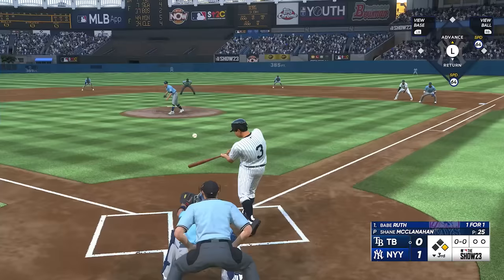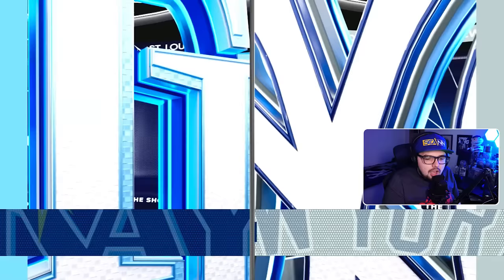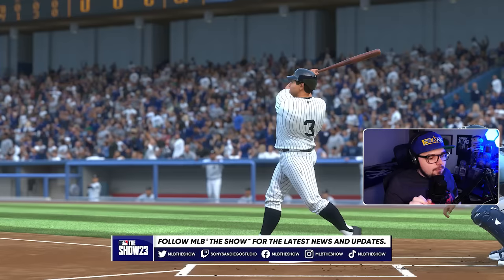Oh, that's a good one. Perfect, perfect — center field. Probably could have pulled it a little bit more. Definitely got to be over 400. 448. So we definitely got better there, turning up those sliders and squaring up the ball every time. If we want to beat 575, we've got like 130 feet to go. That's going to be very difficult.